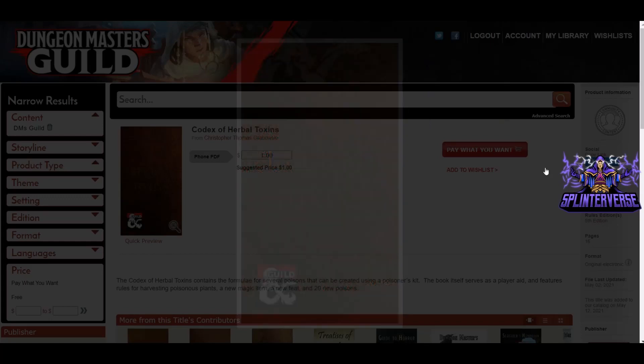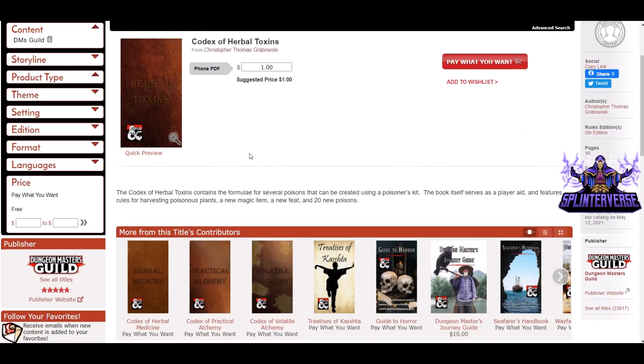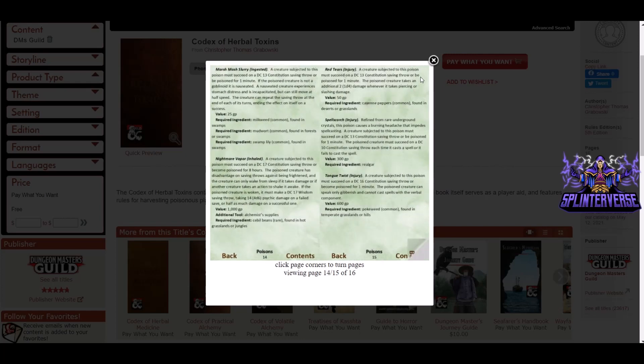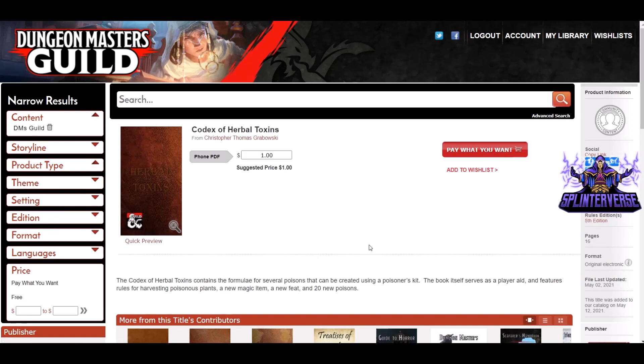Codex of Herbal Toxins by Christopher Thomas Grabowski. It's a pay-what-you-want title for a dollar. It's a phone PDF — the second one we've seen today. 16 pages. Contains the formula for several poisons that can be created using a poisoner's kit. The book serves as a player aid and features rules for harvesting poisonous plants, a new magic item, a new feat, and 20 new poisons. The phone format makes sense because the player might need it at the table and can quickly reference it on their phone. That's an interesting idea — somebody needs to sell a phone template on here!